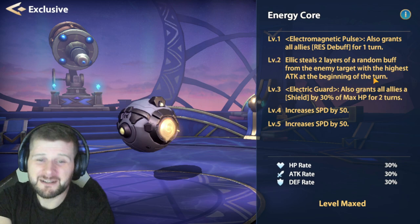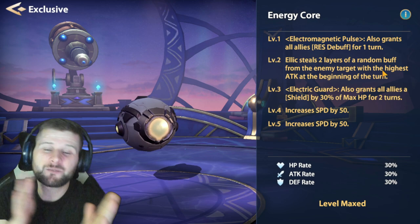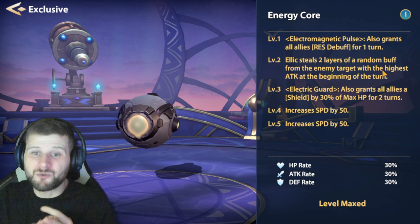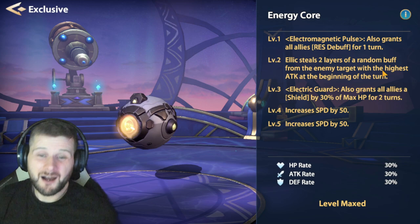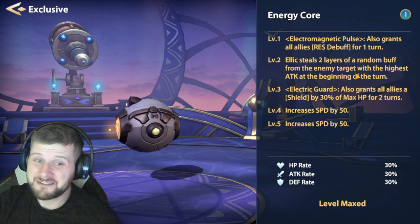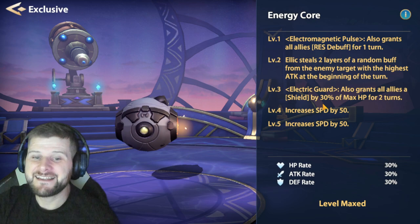Think about it — even if Elek is one-on-one versus a Katherine or a Nordak, he's going to be stealing the likes of damage immunity, counter attack, or shield. He's also stripping buffs from the highest attacking enemy on that team in PvP, and it happens at the beginning of the turn — pretty nasty to say the least. Level three is massive: Electric Guard also grants all allies a shield of 30% of his max health for two turns.